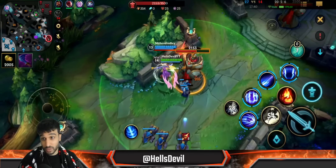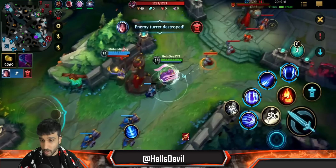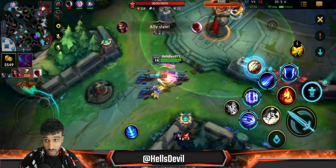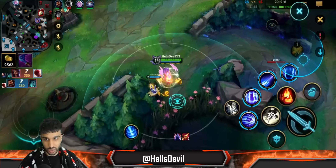Four of them are in bot lane. I really want to get Wit's End — it's gonna increase my damage like crazy. I am pushing, but if one of them rotates, I'm gonna kill him. If two of them rotate, I'm gonna kill both of them. I can see that because at least three of them are in bot lane.